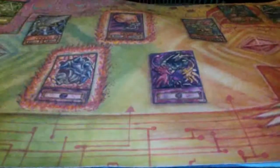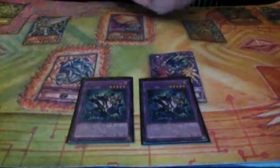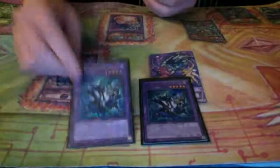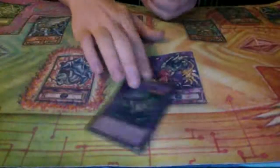Going through the extra deck: I play two Winder. I would probably play a third just because of how much El Shadoll Fusion you use. It's good when this gets Breakthrough Skilled to then El Shadoll Fusion during their turn, make another Winder, and then add back your El Shadoll Fusion, Core, or Shadoll Fusion. And then they're like, oh, I lose now - and it's like, yep, yeah you do.